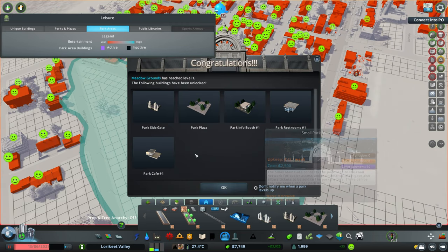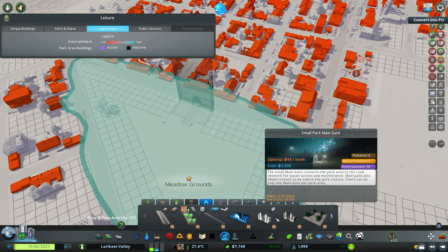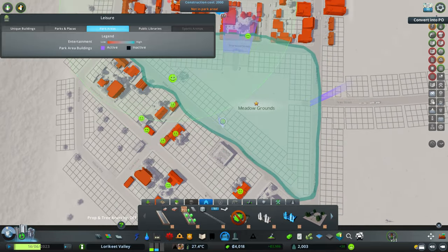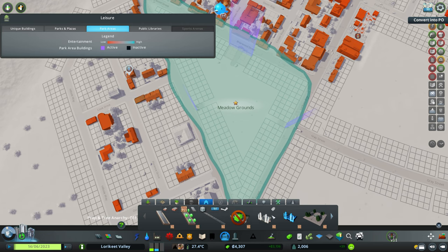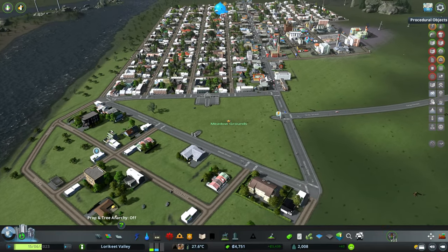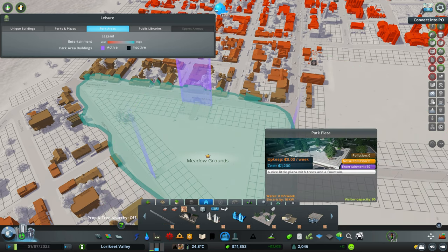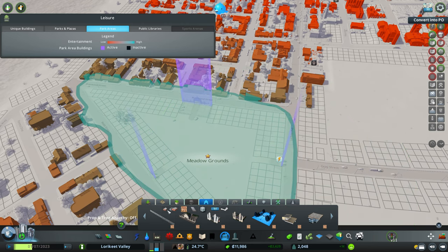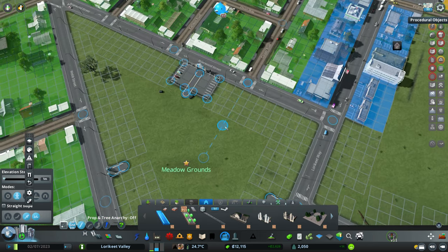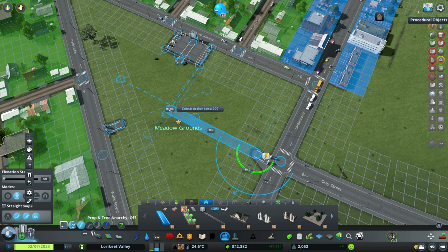We probably don't want our main gate on Lorikeet Way, so we might put it over here on Briarwood Street. We can place a small entrance on Lorikeet Way as well as on Web Street here. We want to level up this park, so we'll pretty much place down everything we have access to at this point. I might lay down some paths first - some bare paths - so we can place some nice Australian trees along them as well.